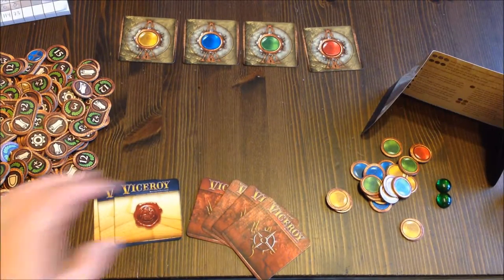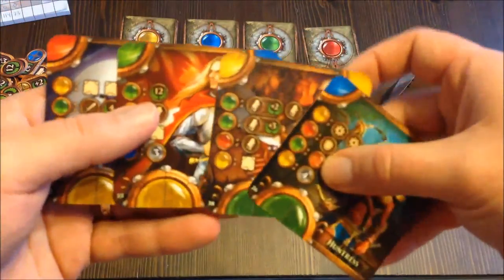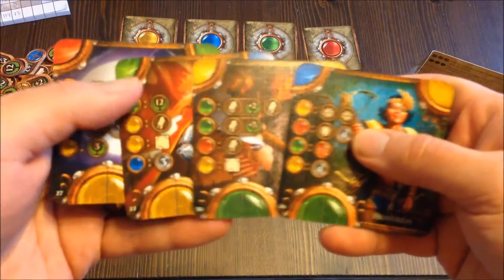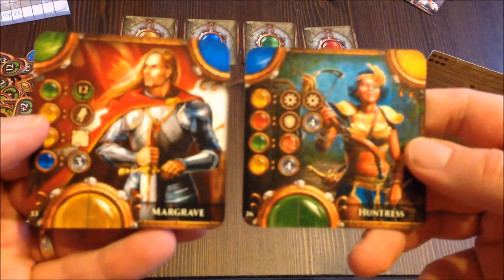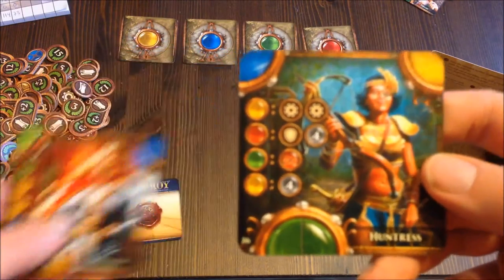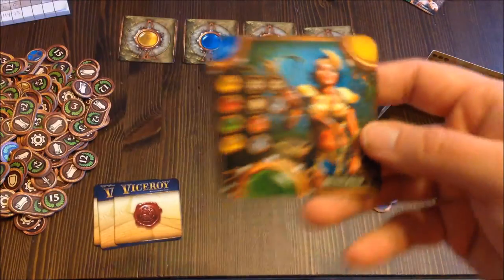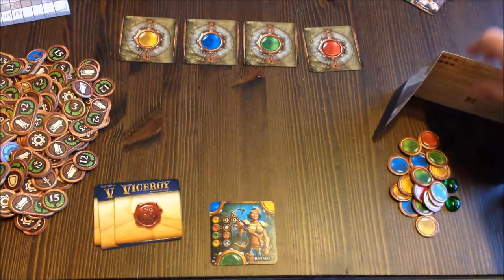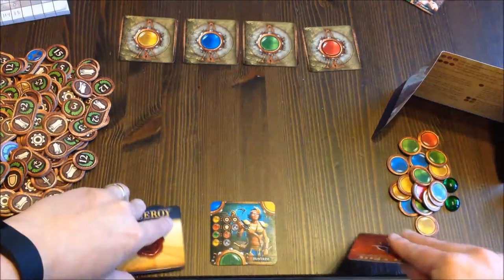Basically, during setup you get four character cards and you have to pick two of them to begin with. The rest are discarded, and one of the two you pick can actually be played for free on the table. So I could pick these two, play the huntress, and start my pyramid with her.